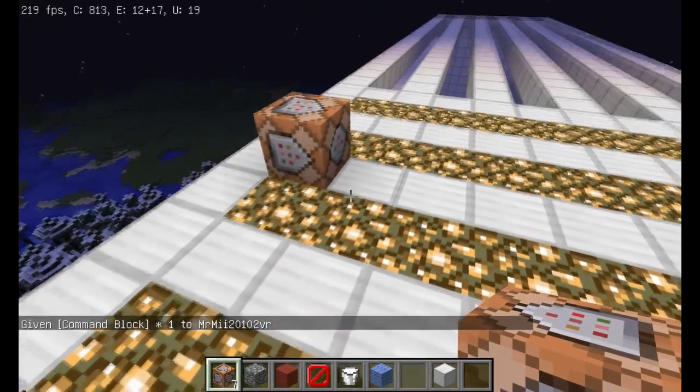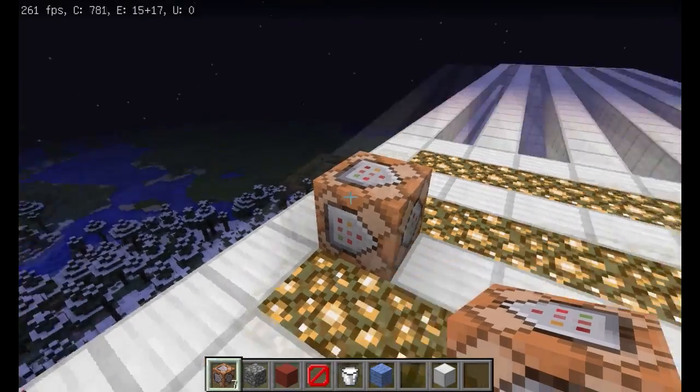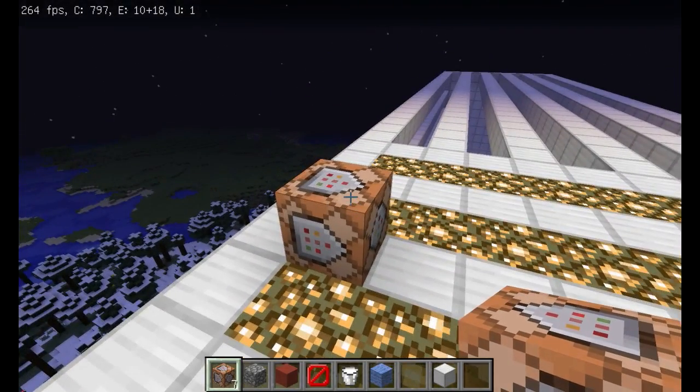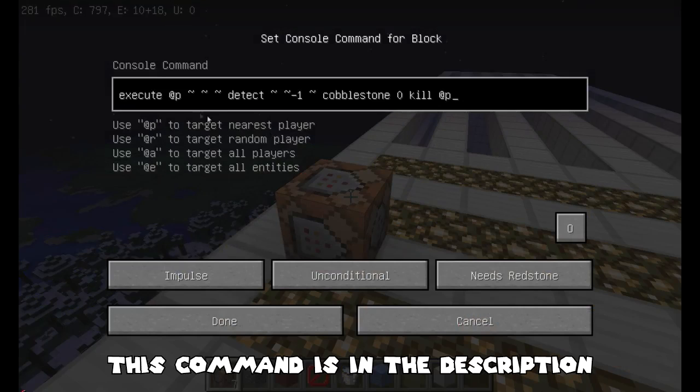Place the block anywhere in the world — it doesn't matter. Even if the command block goes out of your loaded chunks, the effect will still work, as far as I've tested. Open up the command block and type in this command: execute at P, three squiggly lines, detect. Then this pair of coordinates tells the command block where in relation to the player is the block in question. The block in question will be the block that the player stands on, which will give them the effect, killing them.